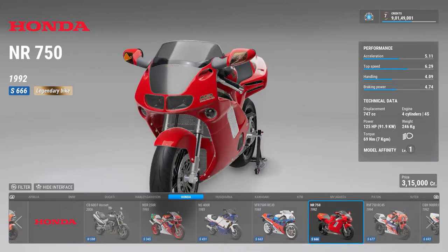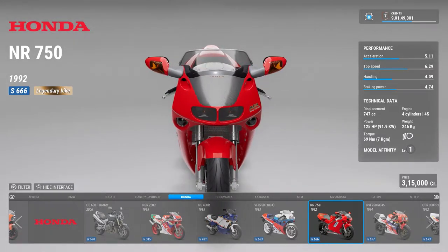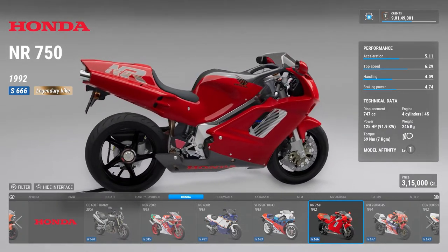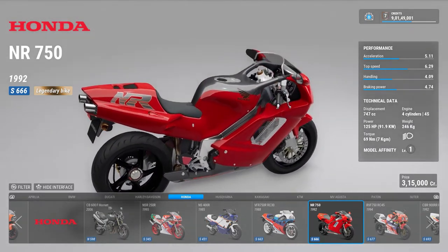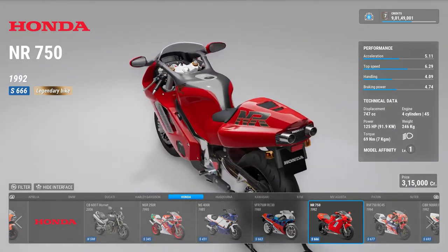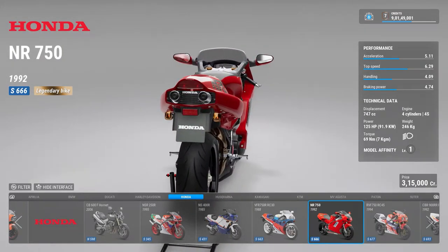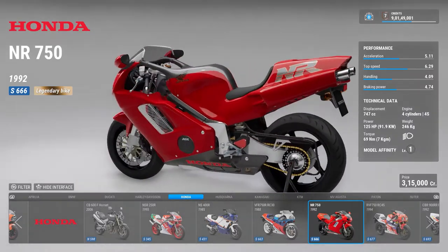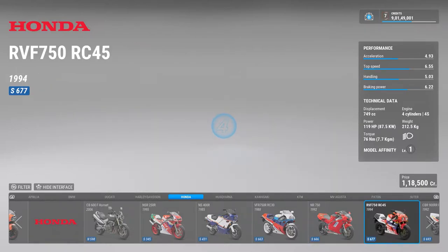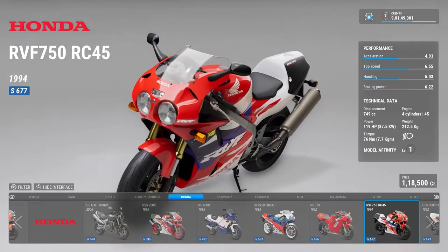Then there is an NR 750 — this bike is exotic. It looks like a Ducati and it had that cage roll bar kind of thing on top. It was the first bike that had an exhaust under the seat and everything. It was just cool, just amazing looking.